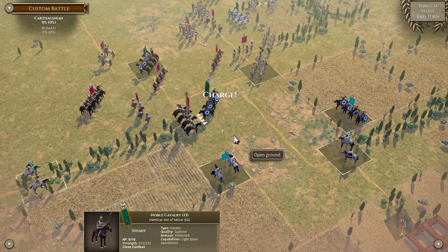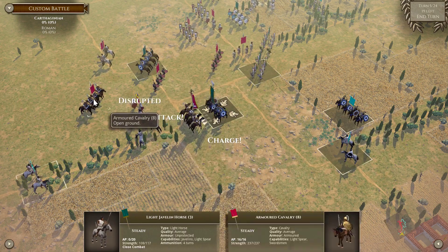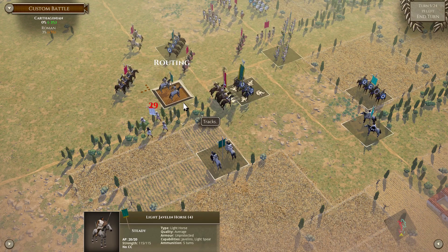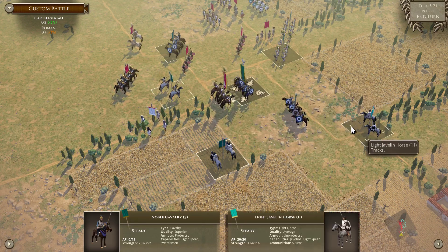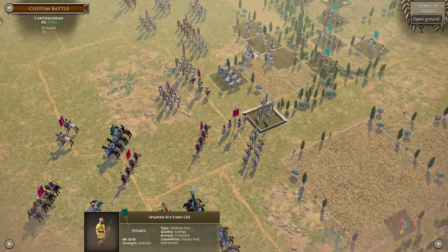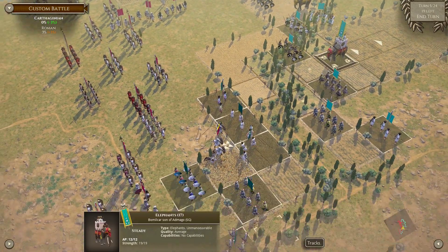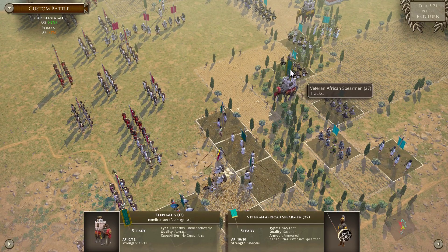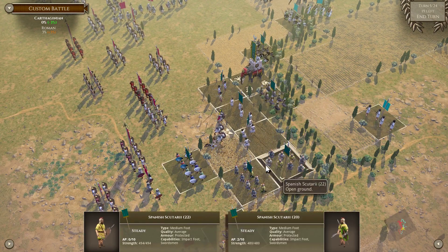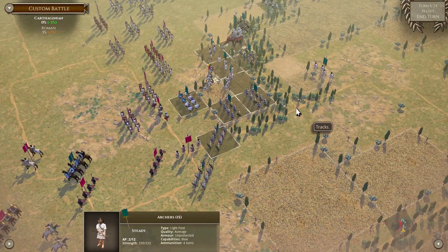Shove them off. Nicely done. Do we go for the catch? I think we do — even though you can counter charge with the cavalry, I don't know if I really care. Advance, move to follow it up, advance. Looks like all the lights are out of the way so the elephants can move up as well, as can the rest of our medium foot. Move to support the cavalry action.